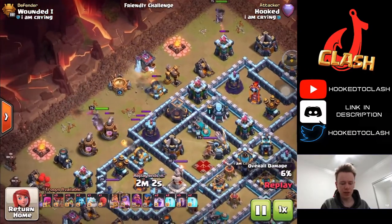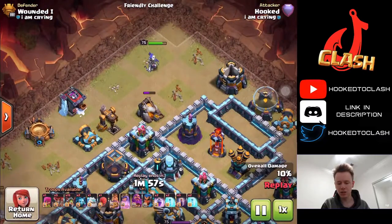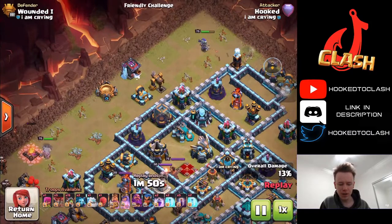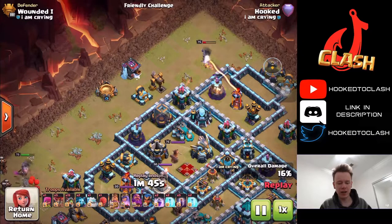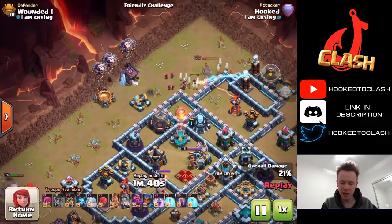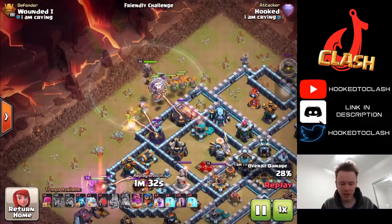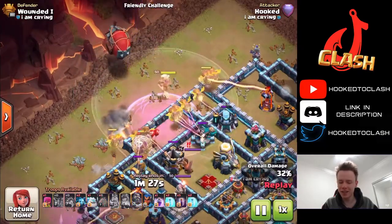I use the King to funnel one side plus he's going to get the enemy RC, which is nice, and then I use the Queen up here basically just to get the Wizard Tower and a few of the storages. A Tesla pops which is nice, and I'm just going to force the Inferno Baby Drags in - I think I'll just call it Inferno Drags - in from 10:30. I put my Queen ability there and just put all the Inferno Drags in the same spot. It looks absolutely ridiculous but I can tell you it works kind of ridiculously.